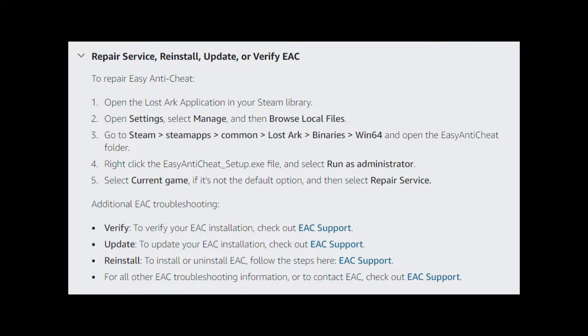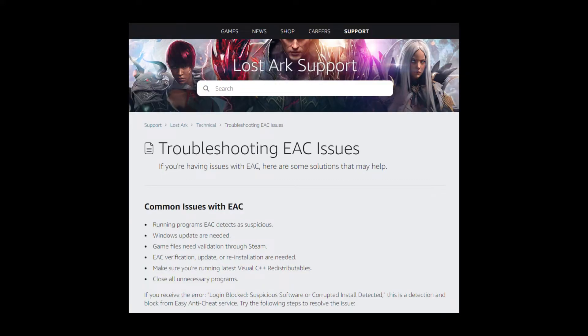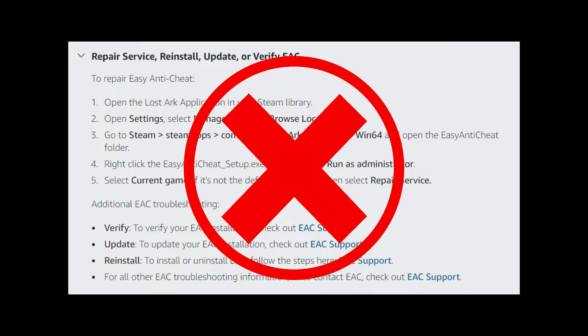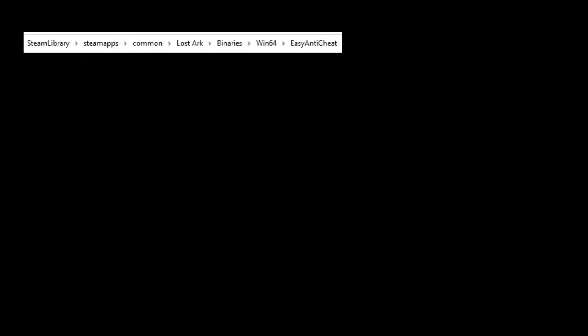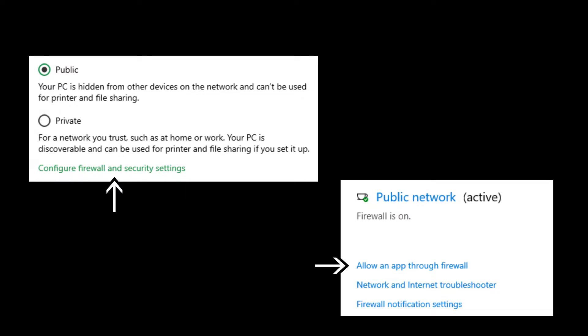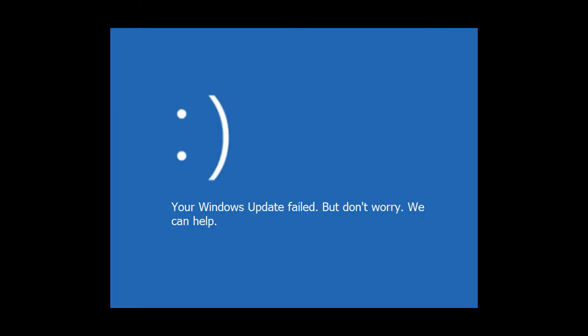There are other troubleshooting methods you can try out — most of them are listed on the official EAC troubleshooting website, the link is in the description. I tried these methods too but they didn't quite work for me. For example, repairing EAC and adding the Lost Ark client to the Windows Firewall Exemption List. I also tried updating Windows and graphics card drivers, but they didn't work either, since they do not seem to be related to any of my server connection issues.